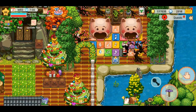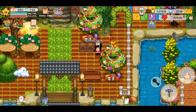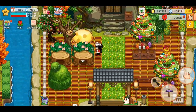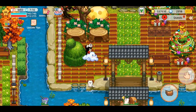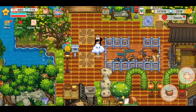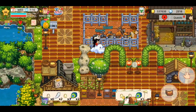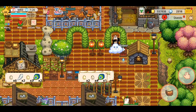Jadi disini ada dua pick house — kemarin cuma satu. Music note-nya saya cuma taruh di bawah segitu aja, dan Christmas tree-nya juga sudah saya pindah keluar. Disini ada tempat kucing satu lagi tapi nggak ada kucingnya, kucingnya cuma satu. Ada juga tempat moon-nya dan stable-nya, tapi stable-nya nggak ada kuda.